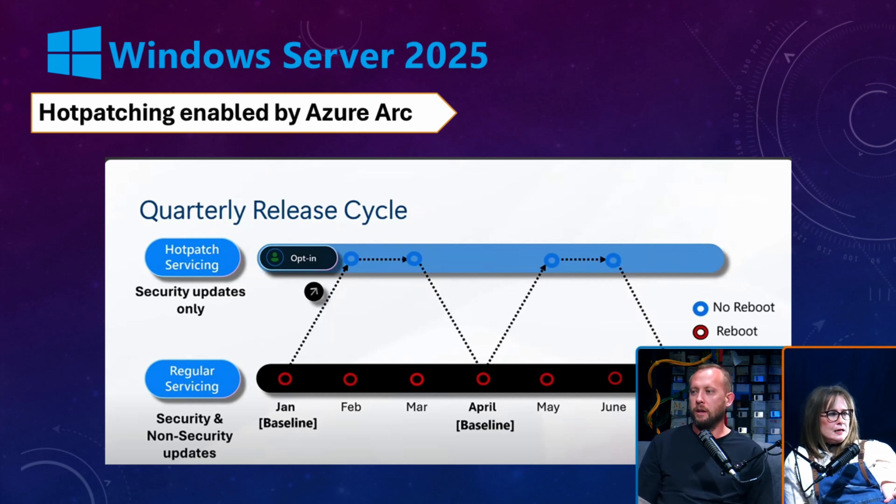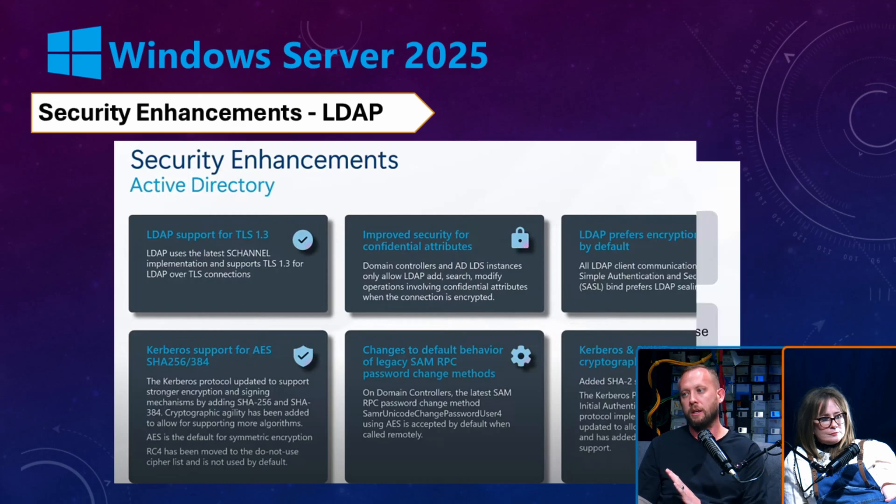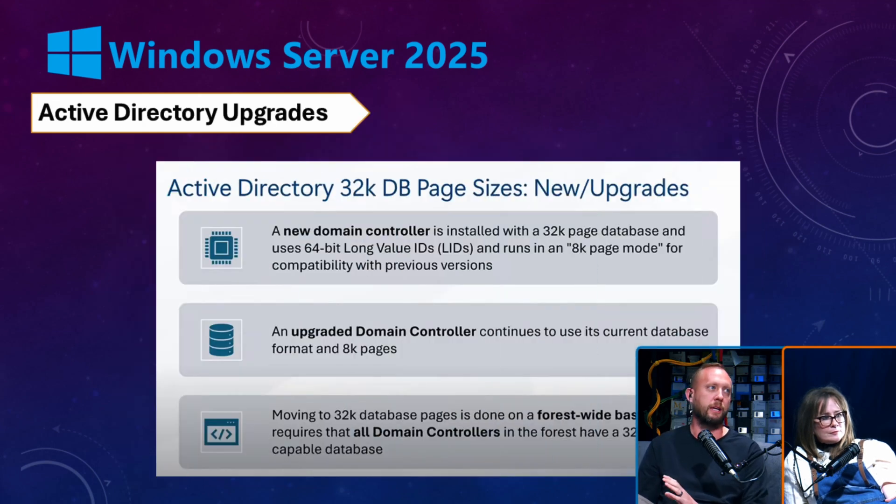The majority of the cool features in this OS upgrade have to do with security enhancements, specifically Active Directory. LDAP now supports TLS 1.3, and LDAP is going to prefer encryption by default — this is the first time that's changed. We're going to start seeing some other new things that play into this over the next couple of slides.